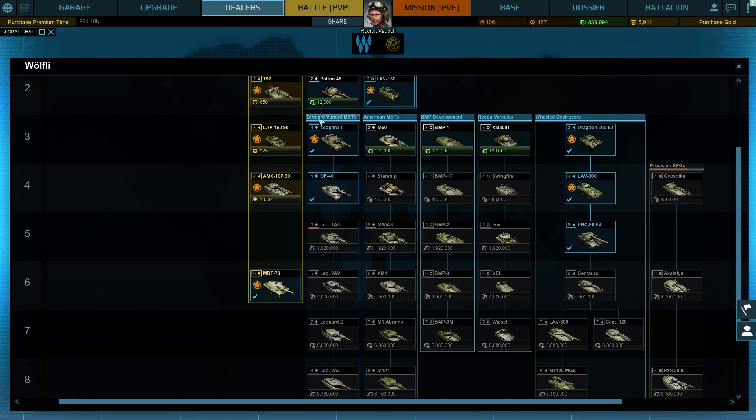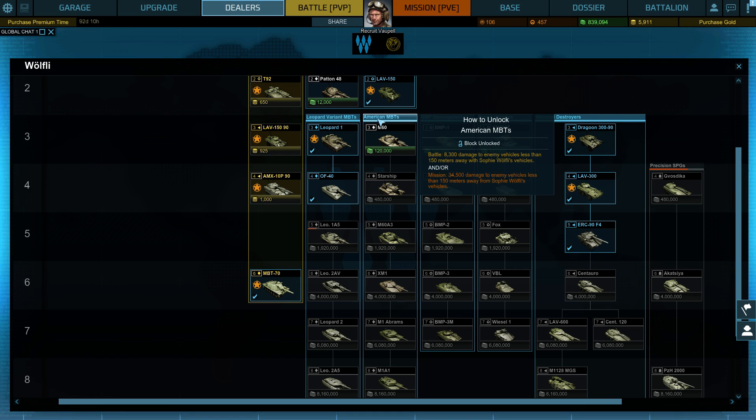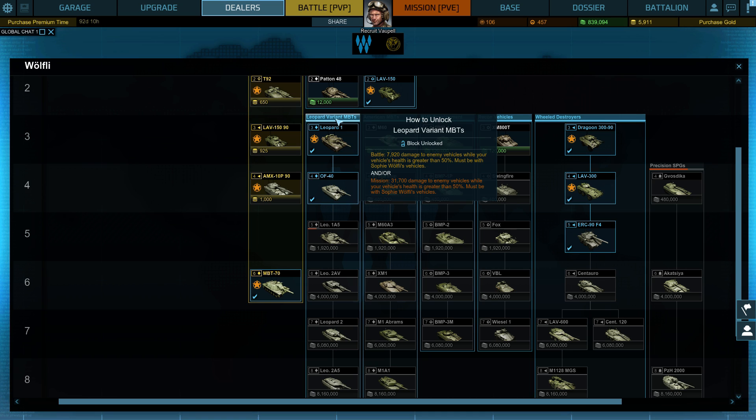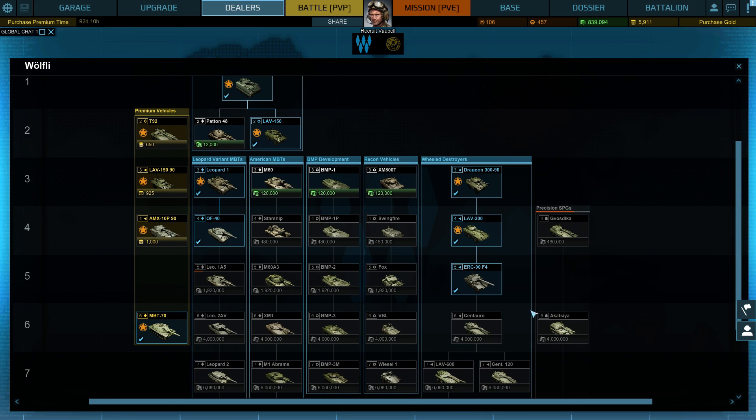The normal lines are Leopard tanks, American tanks, BMP which is a sort of armored personnel carrier except armed with a cannon, and some sort of scouting vehicle — yeah, it's an armored car. For the American tanks you need to do damage from 100 meters away. Other unlock conditions include 10,000 or 40,000 total damage with any vehicle, 50 vehicles spotted to unlock the scout line, and Leopard requires doing damage while your vehicle health is greater than 50 percent.